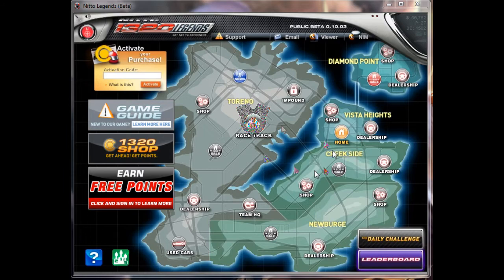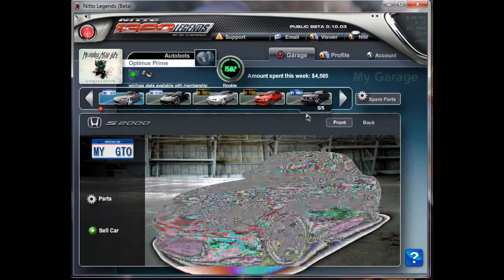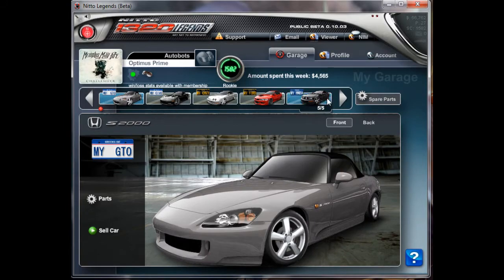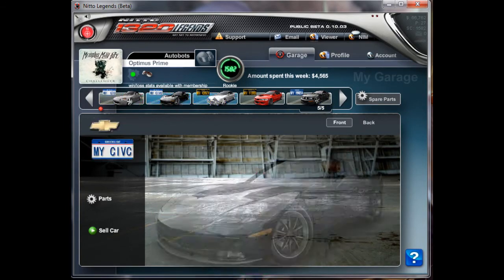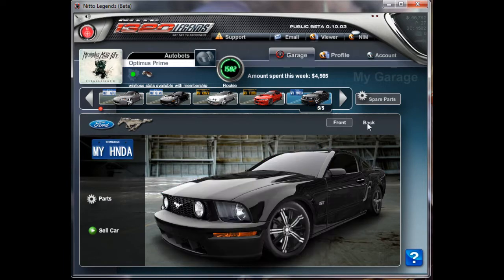I'm going to start off with going to Home. But I do have quite a few cards right here, and there is a variety of cards that you can choose from. And there are some cards that I currently have right now.